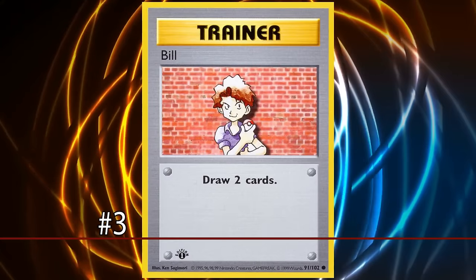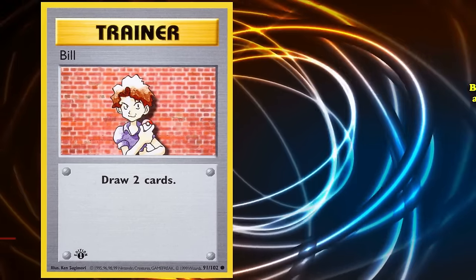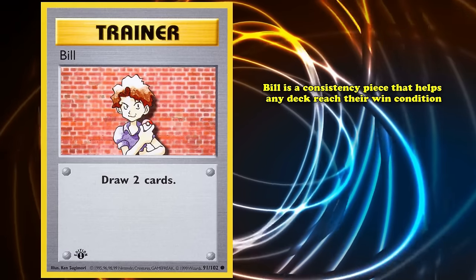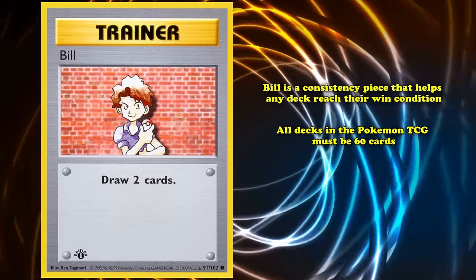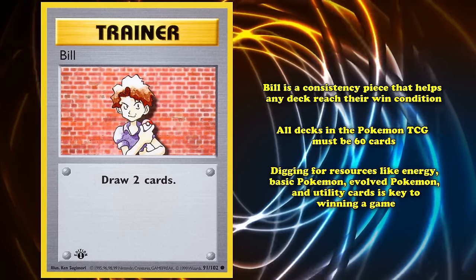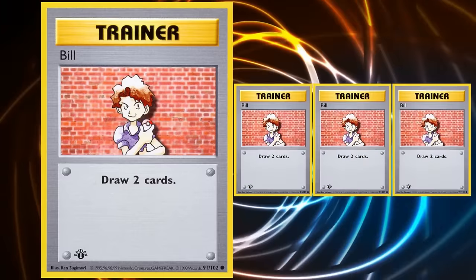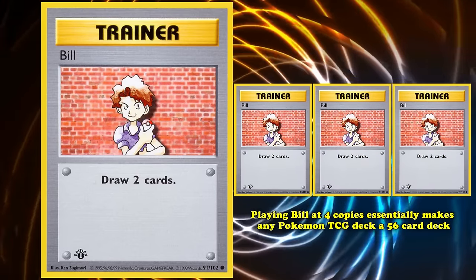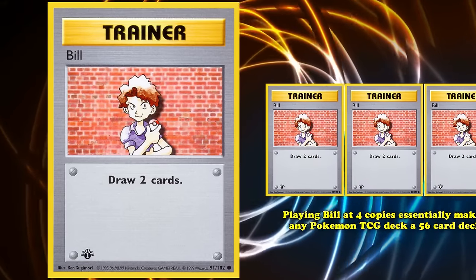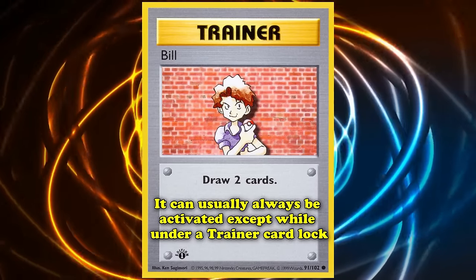At number 3 we have Bill. This is a trainer card that allows you to draw two cards. Bill is simply a consistency piece that helps any deck reach their win condition. All decks in the Pokémon TCG must be 60 cards, and digging for resources like Energy, Basic Pokémon, Evolved Pokémon, and utility cards is key to winning. Playing Bill at 4 copies essentially makes any deck a 56-card deck, increasing consistency, as Bill can usually always be activated except while under a trainer card lock.